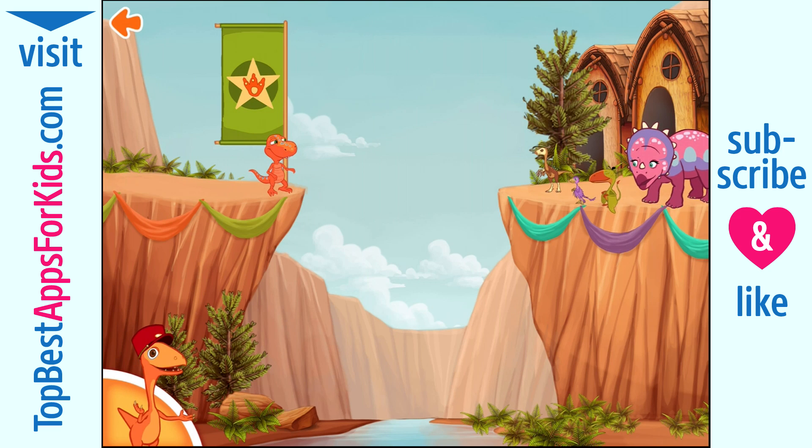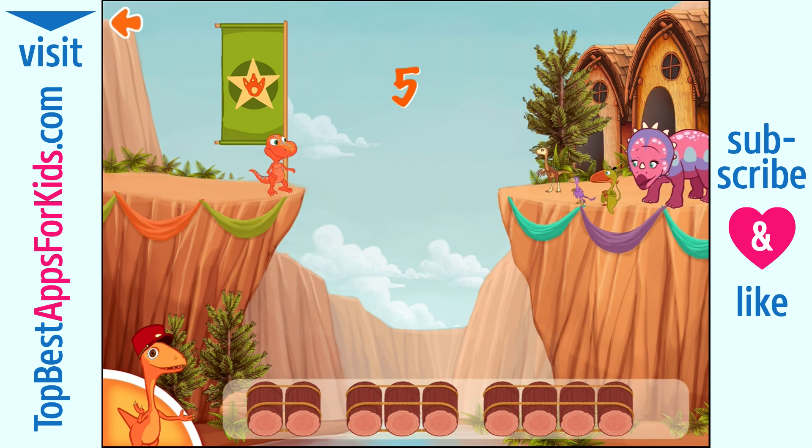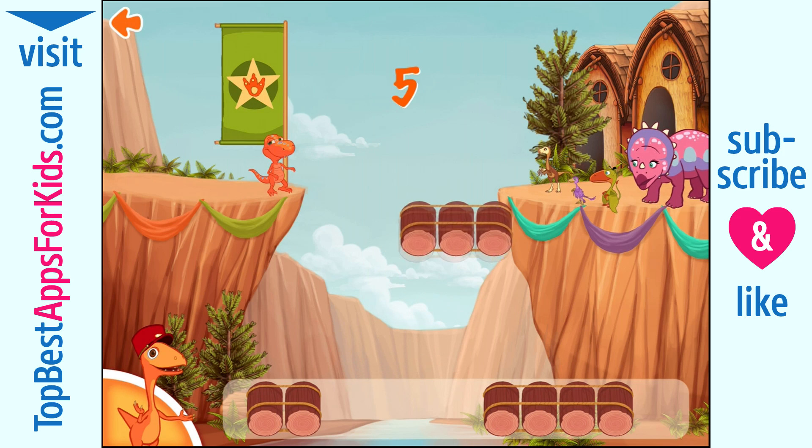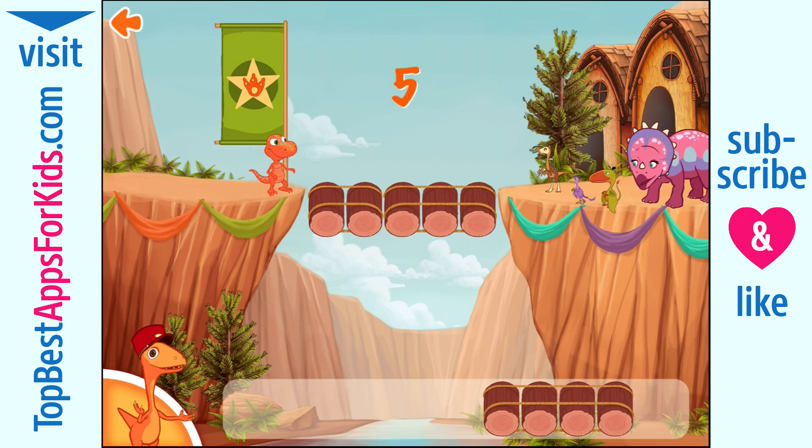Let's build bridges so the dinosaurs can get around Troodontown. Measure the distance by dragging your finger between these two points. The distance is five. We need to make a bridge that is five logs long. Choose two sets of logs that together equal five.